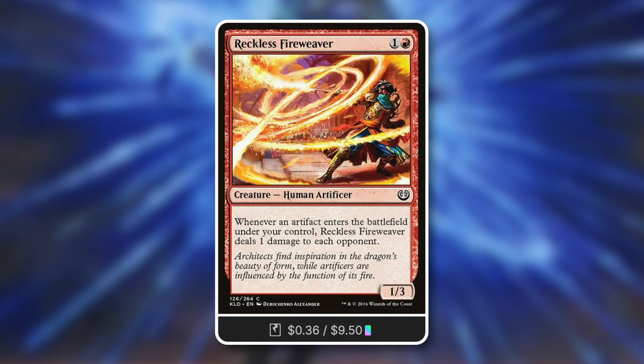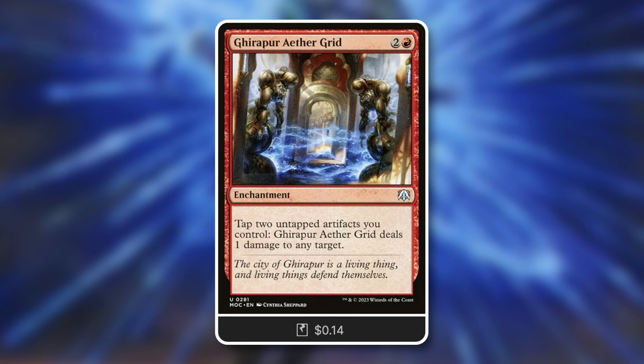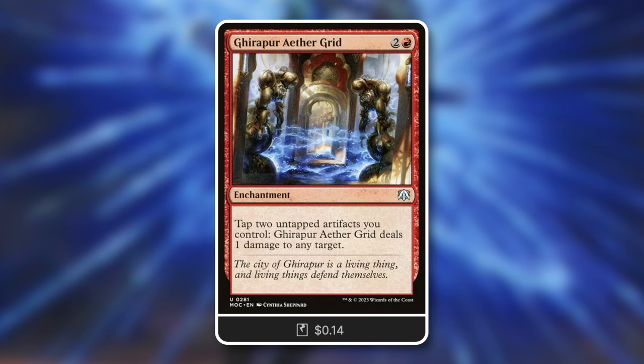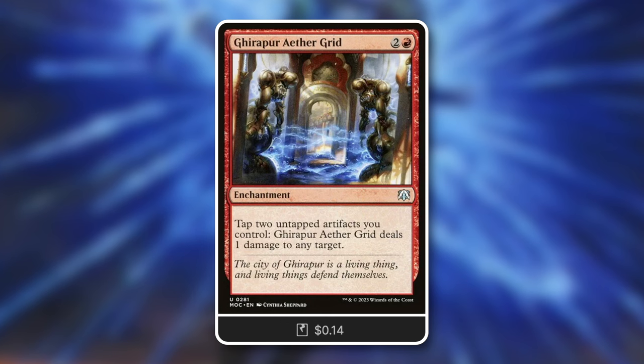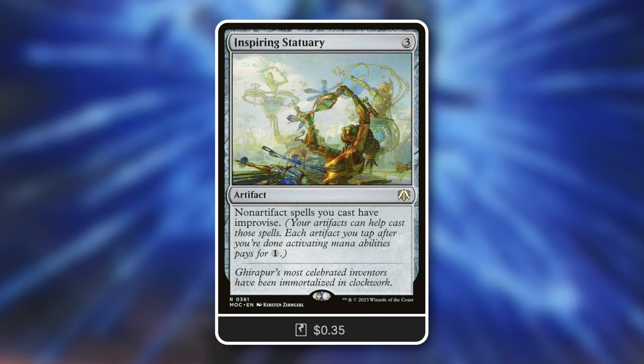Speaking of artifacts, Aether Grid can be massive especially if you lean heavily into equipment, since equipment doesn't care if it's tapped. Tap two untapped artifacts you control: deal one damage to any target. You can save up those Junk tokens, tap them to burn your opponents' faces, creatures, or planeswalkers. A fantastic way to distribute damage with those Junk tokens or with equipment that doesn't care if it's tapped.